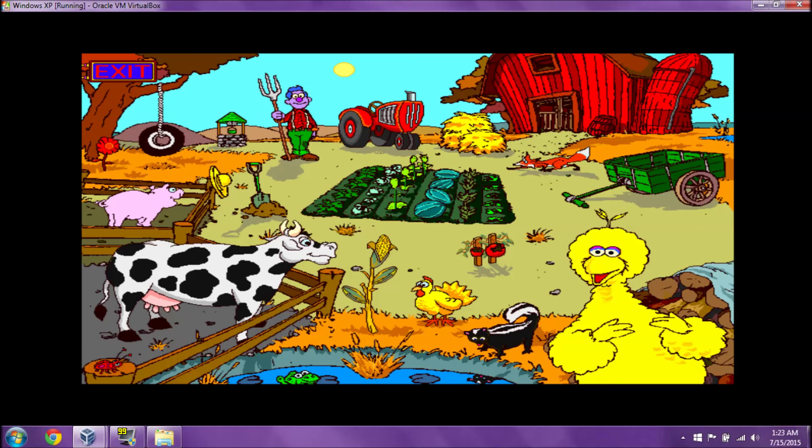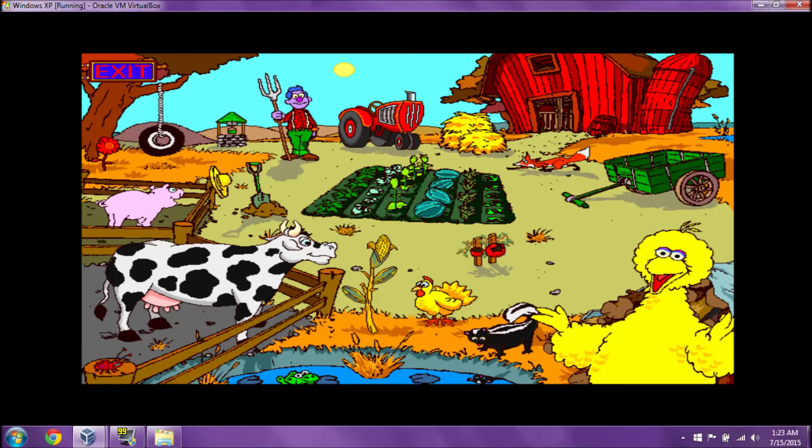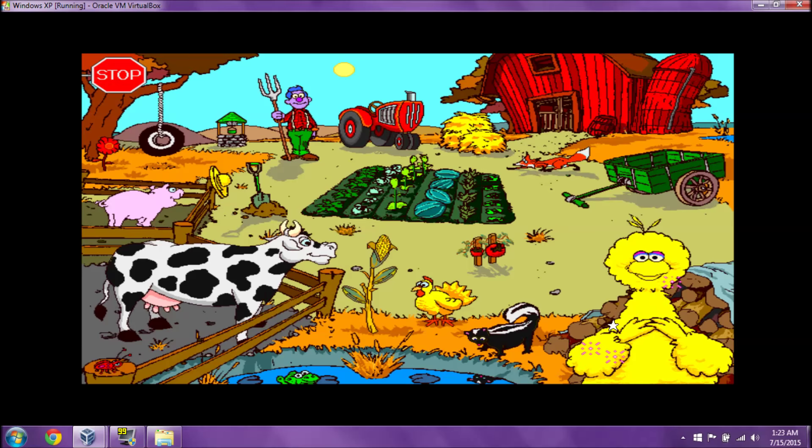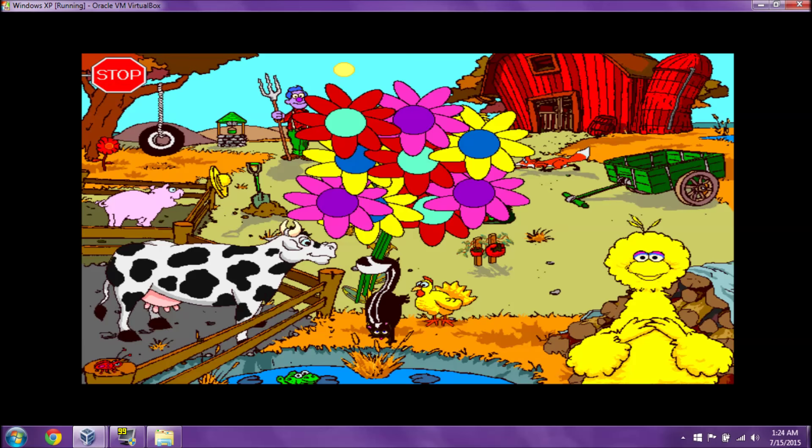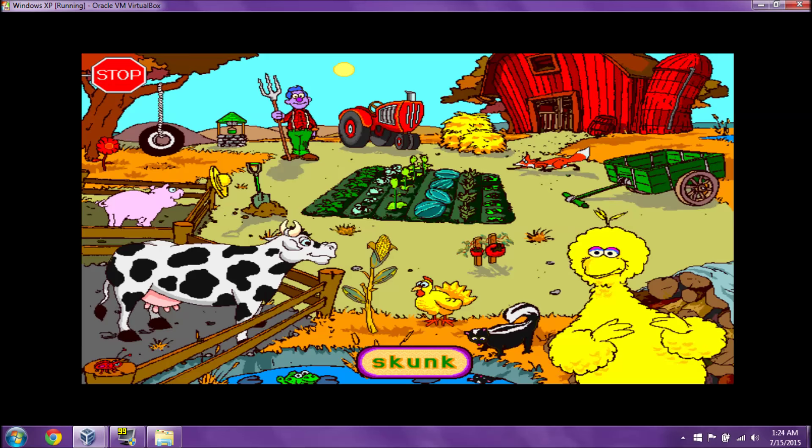Look at all these wonderful things. Move your star to something that sparkles and press the button. Hi there. Can you find the tractor? Terrific! That's a tractor. Now find something that starts with the sound SK. Terrific! Skunk starts with the sound SK.